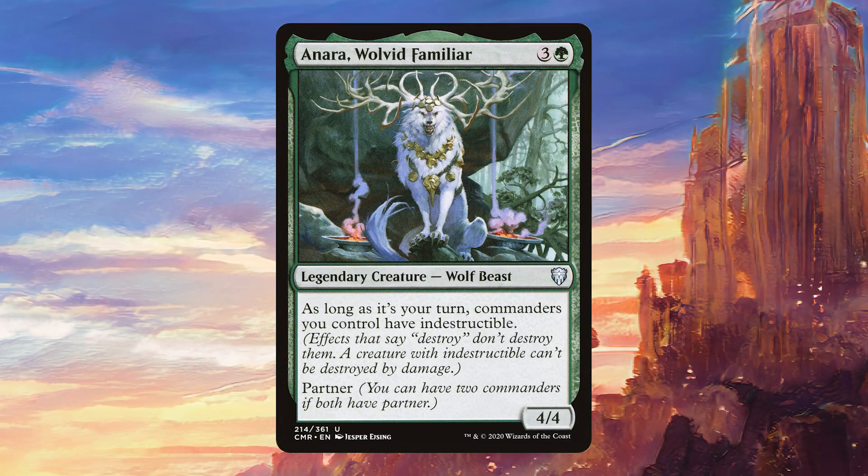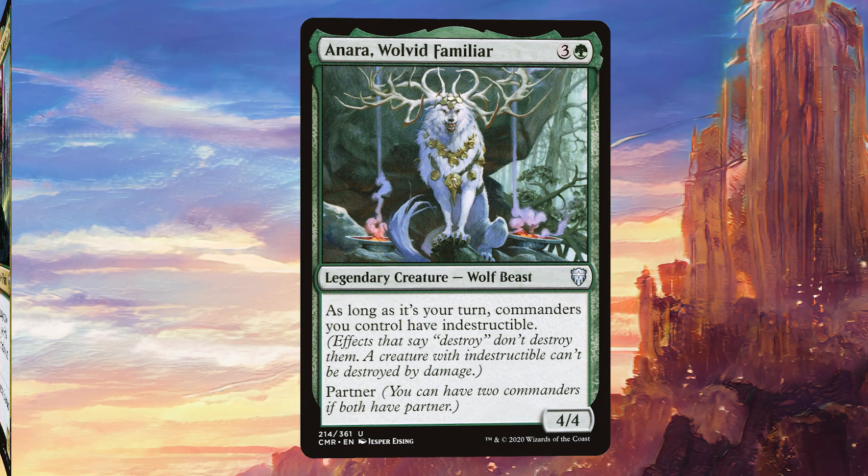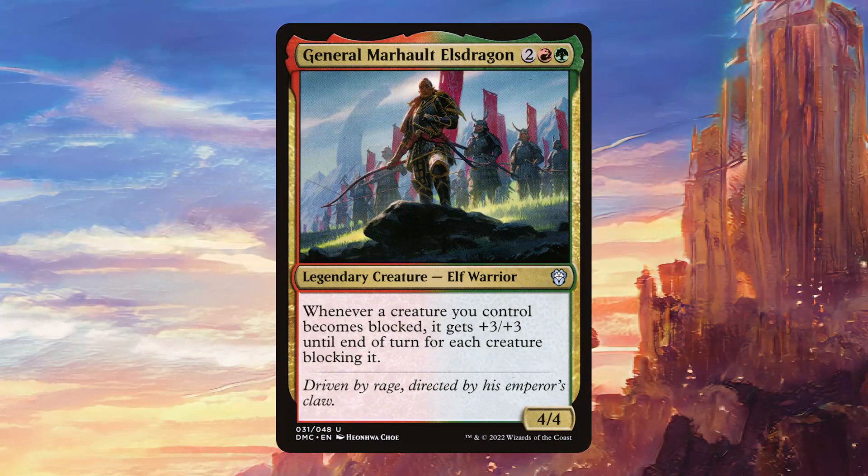Next up we have Anara, Wolvid Familiar. This is a very powerful one because it gives indestructible to our commanders during our turn, which is exactly what Anzrag wants. General Marholt, Elesh Dragon, is a very powerful one in this deck. Once we have ways to force our commander to be blocked, this is going to basically stack up and give him plus 3, plus 3 for each creature blocking him. That's going to be a lot of buffs, and if we find a way to give Anzrag trample — and we have a couple of those in the deck — it should be very easy to finish the game with this.